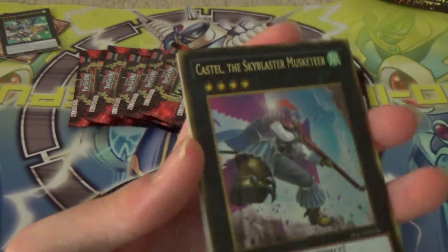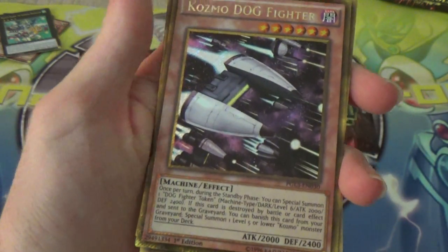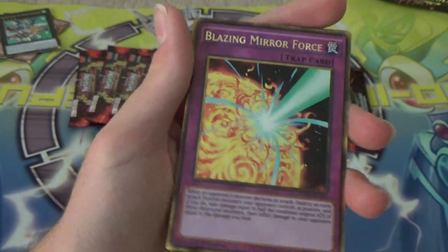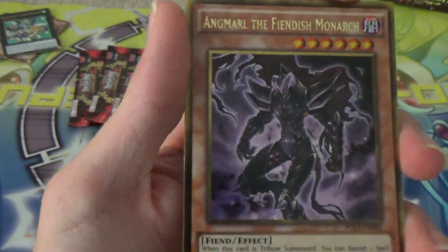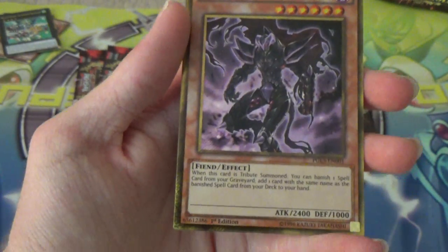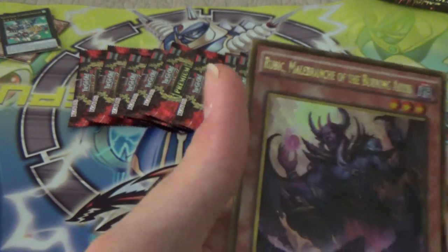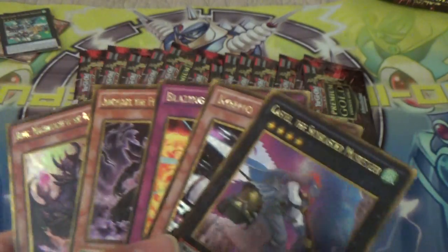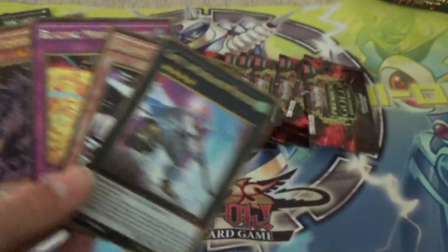Castell the Skyblaster Musketeer. Cosmo Dogfighter. Another Blazing Mirror Force — now I got two. A new Monarch, Angmaral the Fiendish Monarch. And another Burning Abyss guy. I'm not even going to try to pronounce their names, I just know they're long and tedious. Skyblaster Musketeer and Blazing Mirror Force — that's sick.